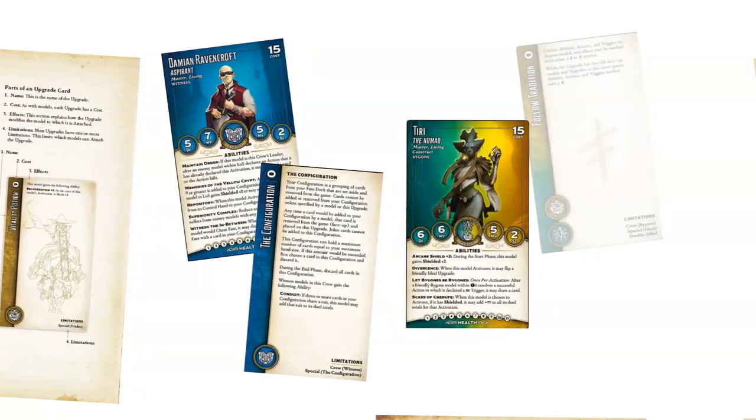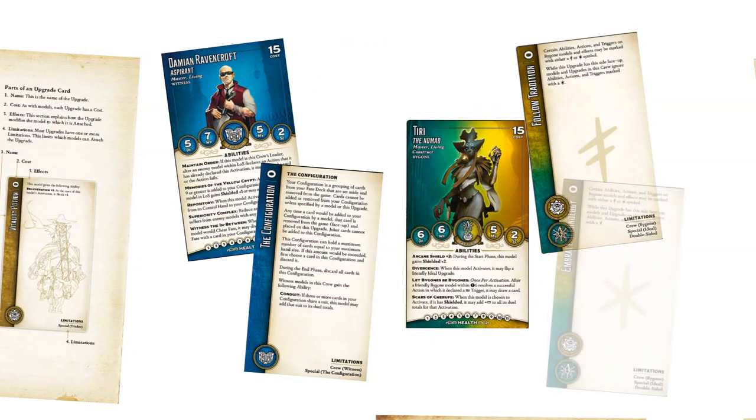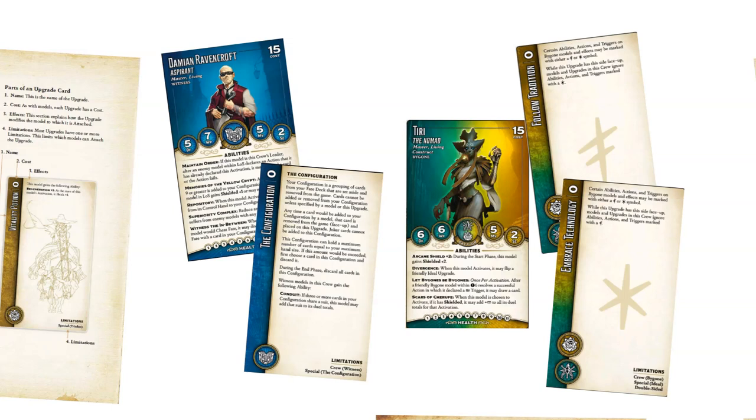The Bygone keyword models found in Madness of Malifaux use double-sided upgrades. Each side has a different symbol, and different actions and abilities will cause these upgrades to flip throughout the game. Only the side facing up is considered in play, but you can choose which side to start with face up unless some game effect says otherwise.